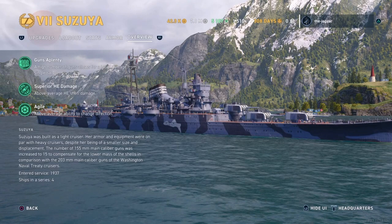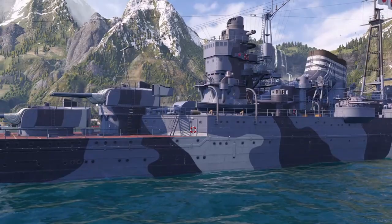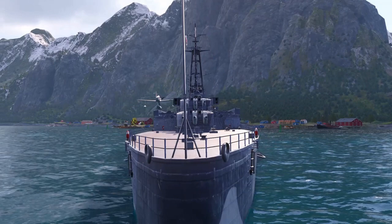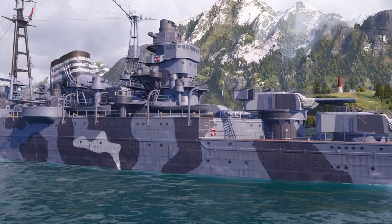In the overview: 'Guns Aplenty' — a high number of guns allow for a lot of damage from a single salvo. 'Superior HE Damage' — above average HE shell damage. 'Agile' — above average ability to change direction. The Asusia was built as a light cruiser with armor and equipment on par with heavy cruisers despite smaller size. The 155mm guns were increased to 15 to compensate for lower shell mass compared to the 203mm Washington Naval Treaty cruisers. She entered service in 1937, and there were four ships in the series.